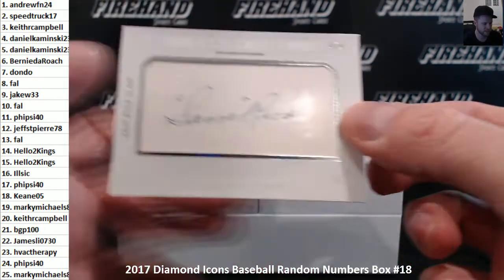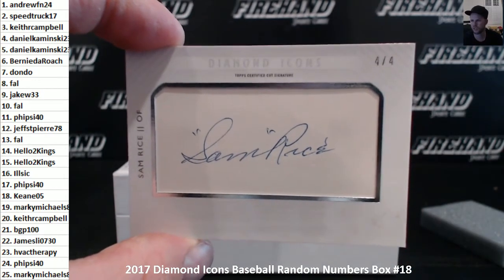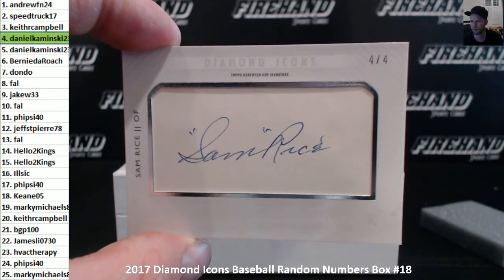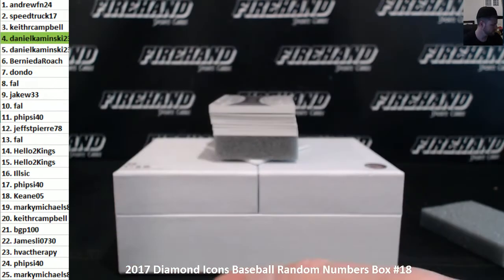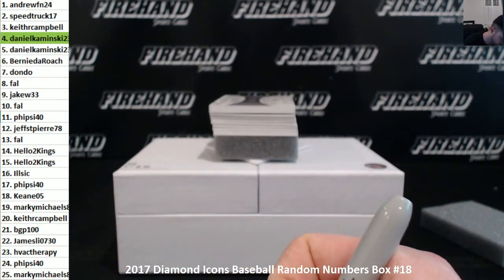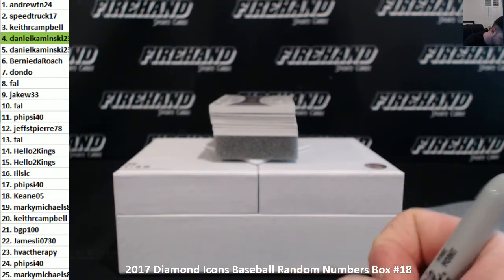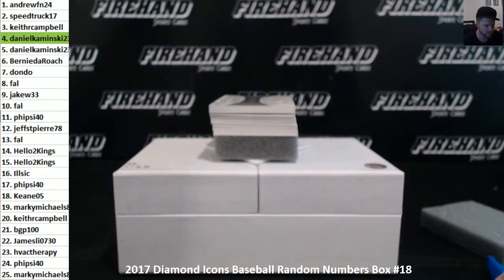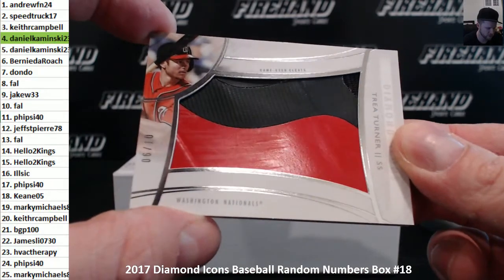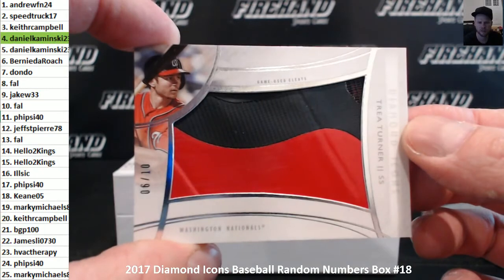First up, got a cut signature of Sam Rice, number four out of four. The four hole — Daniel Kaminsky. Trey Turner, piece of shoe, six out of ten — game-use cleats. Six spot, Bernie to Roach.